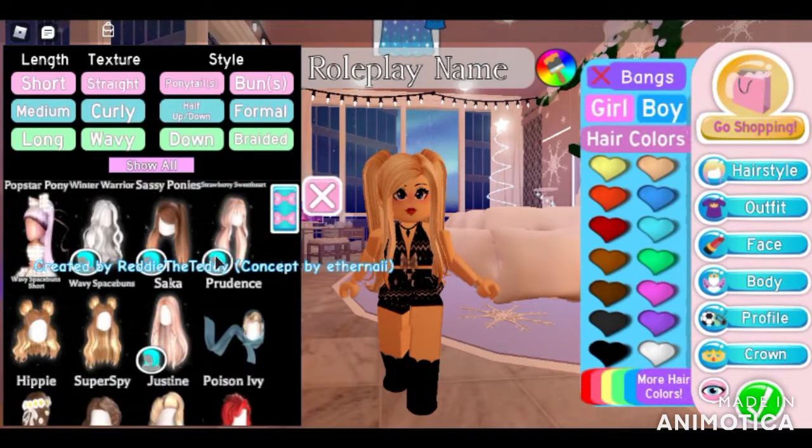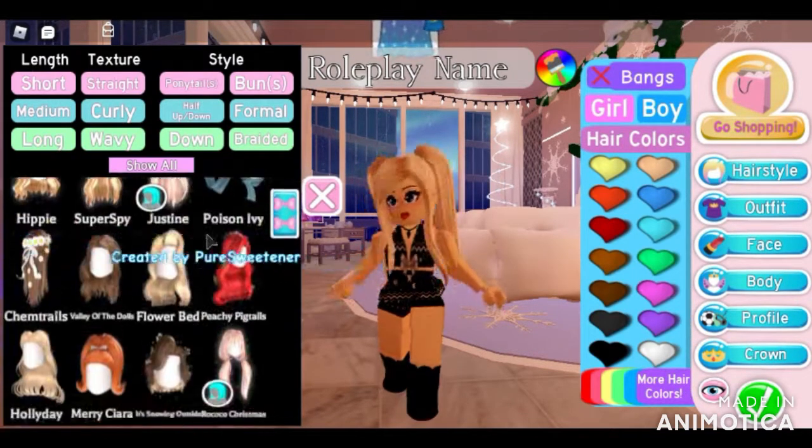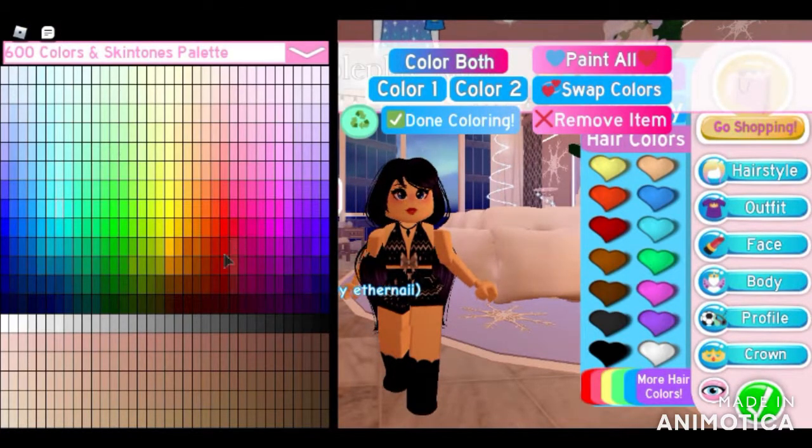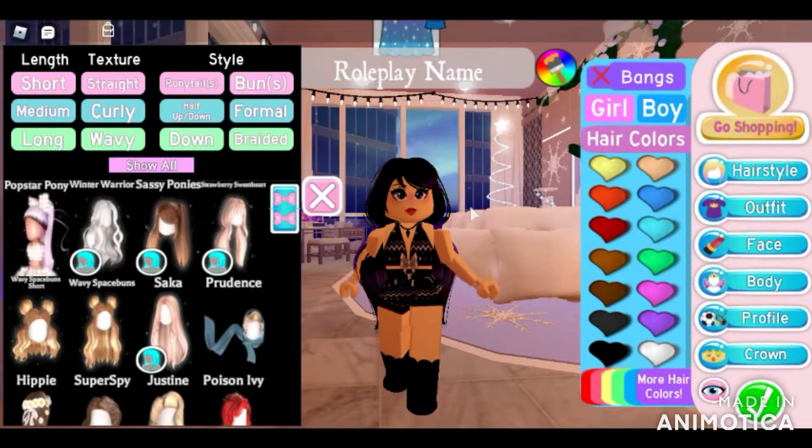Let's start with hair — down, up. And we have Strawberry Sweetheart. Random colour. We've got purple for the bows. Done colouring.